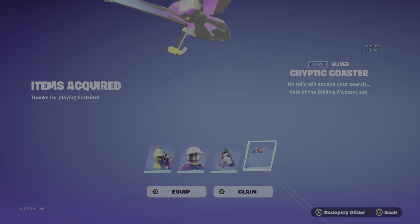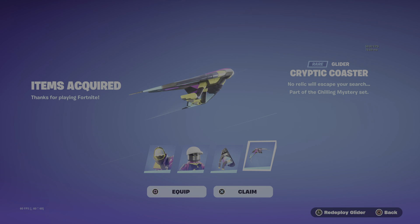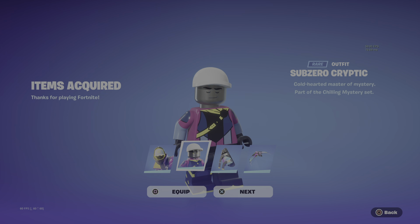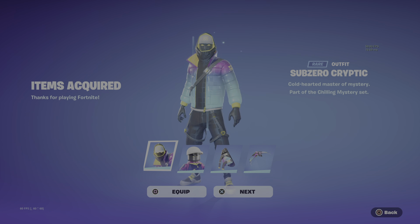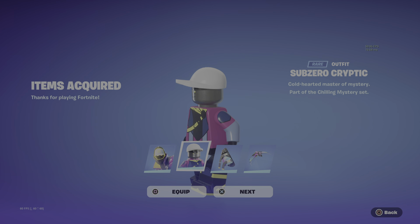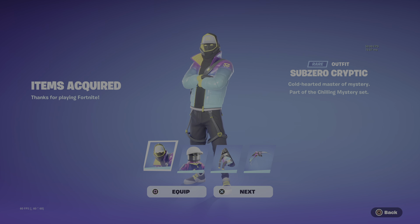And the Cryptic Coaster. So yeah, this is the new PlayStation Plus pack with his two items, his skin, and his Lego version. So yeah, if you're on PlayStation, get it now — and yeah, see ya!